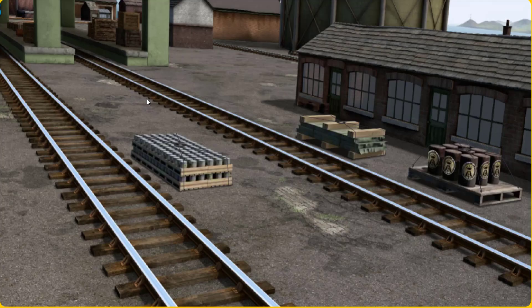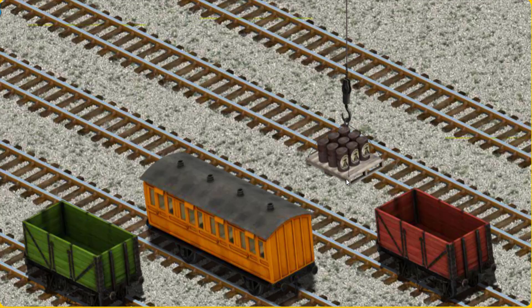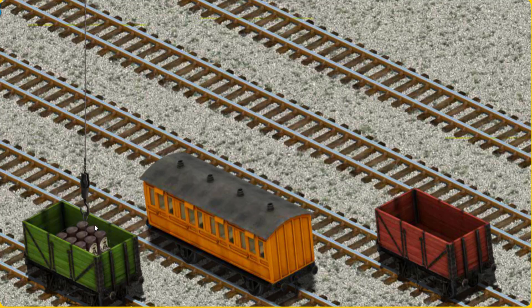Den Percy. Percy must deliver the oil drums to the diesel works. Help Cranky find the oil drums. There you go. Let's lift and load. Now the cargo must be loaded. Help Cranky find the green cargo car. That's it!